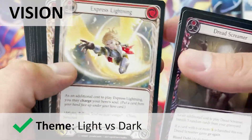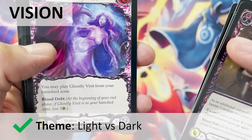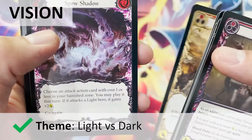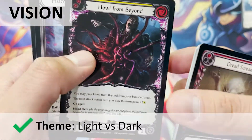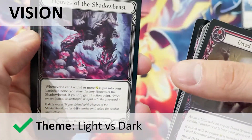This set has a very heavy light versus dark theme, with references to Christianity. The light is represented by angels, order, and goodness in general, while the dark is represented by demons, chaos, and suffering. This trope is of course very clichéd — we have all seen this a million times — but Legend Story Studios has done a good job with the execution.